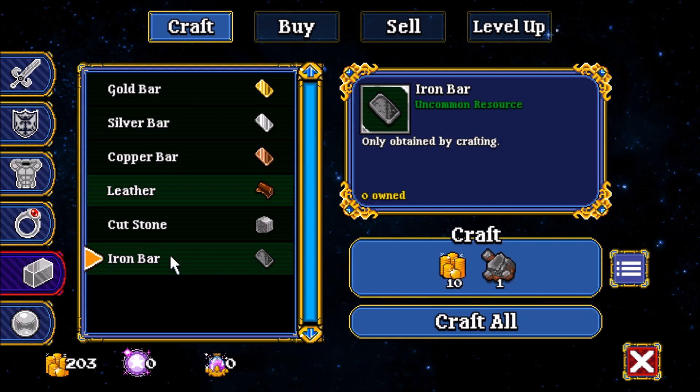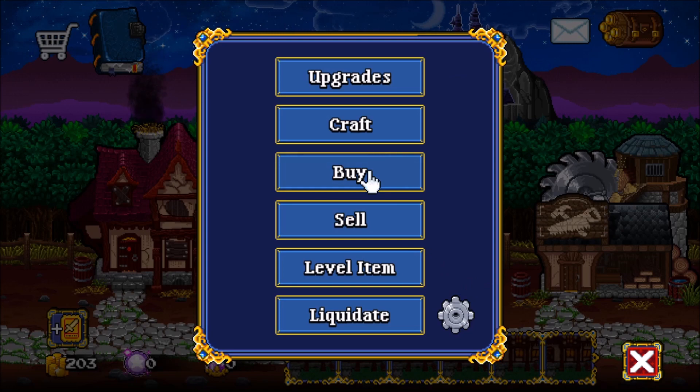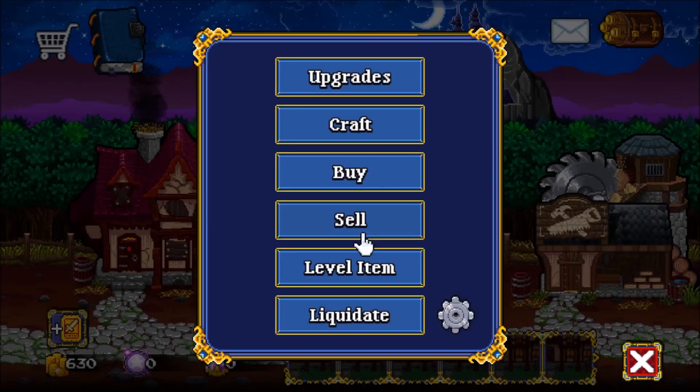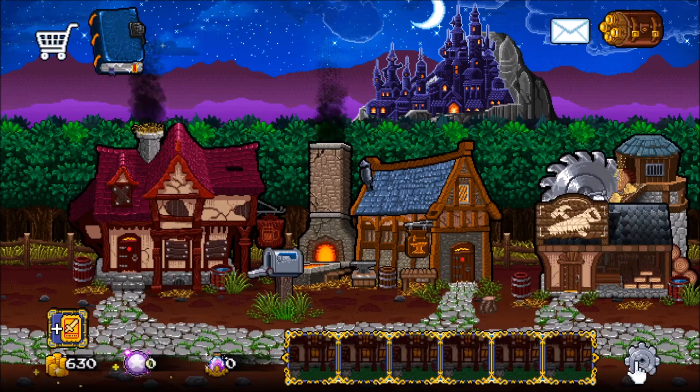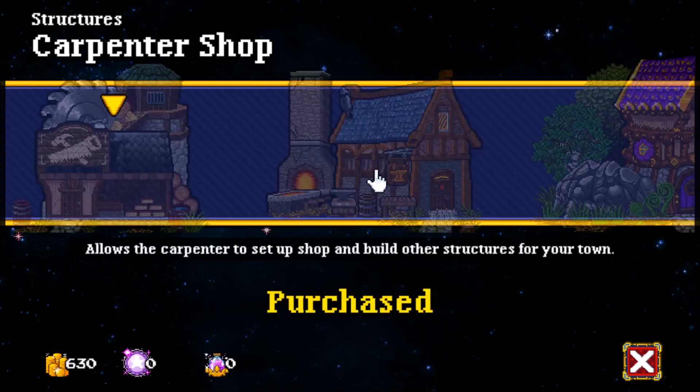For example, there's this tavern — this bar that you'll initially get. All you've got are these Soda Junkies: they're shirtless, they've just got cut underwear on, they're very weak. But over time you earn enough money to start buying something called sodas. Sodas attract other classes to the game, like the carpenter, a miner class, a nurse class, a thief, huntress, dark mage.